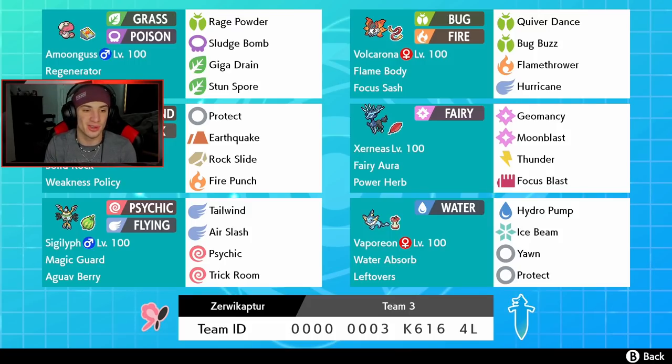Behind my face cam we got Rhyperior with Solid Rock ability and Weakness Policy. This thing's an absolute beast, especially in Trick Room. We got Protect, Earthquake, Rock Slide, and Fire Punch. Right next to it is the heart and soul of this team — the Pokemon we are here to show off — Xerneas. I absolutely love this Pokemon, definitely top three legendaries for me. Fairy Aura is its ability, Power Herb as our item, because we have Geomancy — an amazing move that gives stat boosts in two turns, but Power Herb makes it go down to one turn.